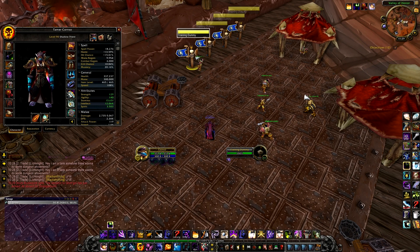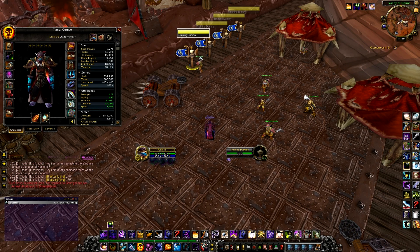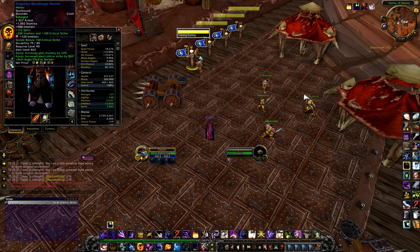For gemming, aim for as much Intellect as possible. Check if your set bonuses offer good Intellect and Crit — if so, it's worth picking up those set bonuses. In general, gem for as much Intellect as you can and use the Meta gem — the Burning Primal Diamond — for increased Intellect and 3% increased critical strike effect. Pretty easy, nothing to worry about.